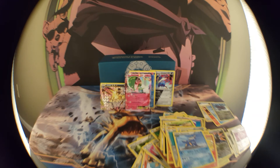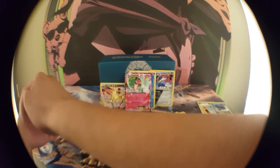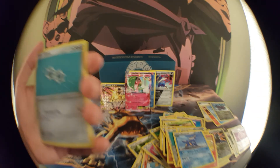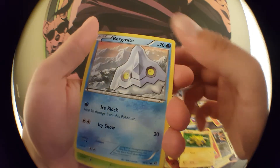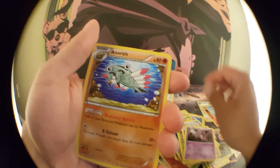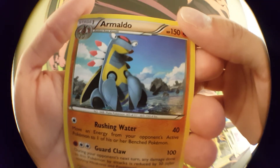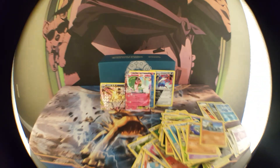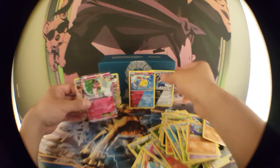So far I'm satisfied — these trainers are really all what I wanted. Last pack: Klink, Mantine, Joltik, Bergmite, Foongus, Sawsbuck, Spirit Link, Nidorino, Anistar — another one, what the — Armaldo! Sick! Alright so that's the last card.